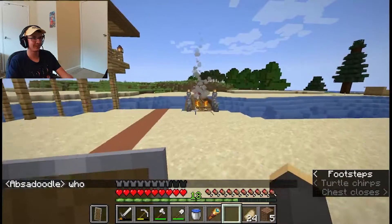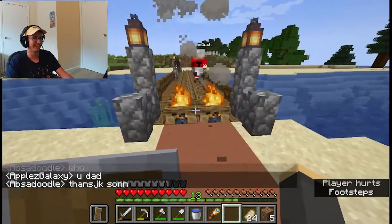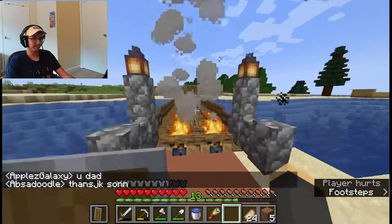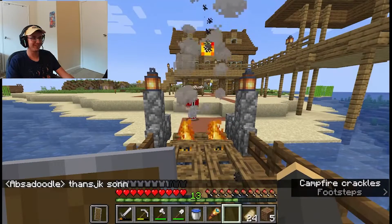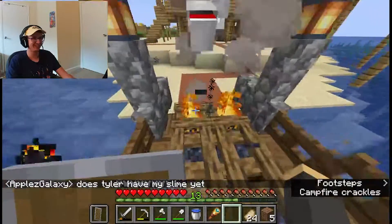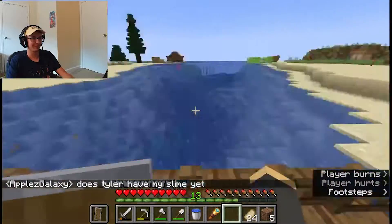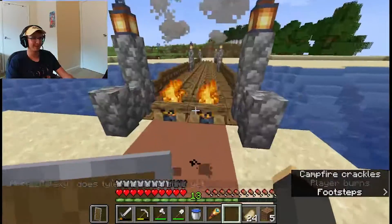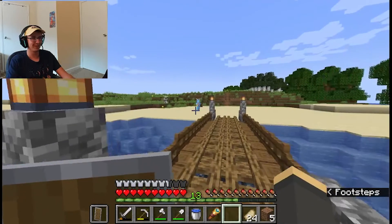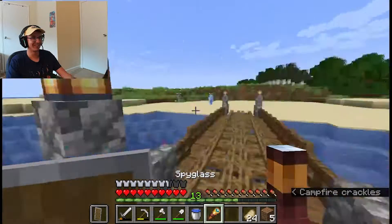Do you think I can hurdle this? Yeah, probably. I did it badly — hold on. Oh, almost. I just did it first try without even doing it from this side. Maybe it's less possible from that side. We should make this like a parkour course — three bridges: one's easy, one's medium, one's hard.